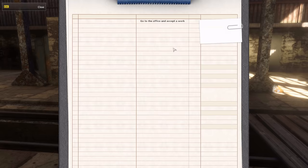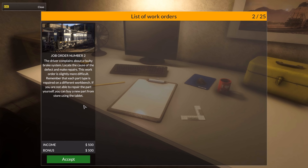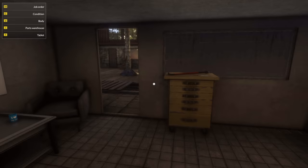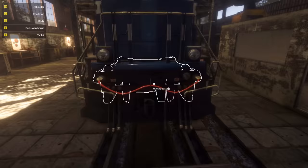Alright, so next job order. Let's see — go to the office and accept a work. Job order number two: the driver complains about a faulty brake system. Locate the cause of the defect and make repairs. This work order is slightly more difficult. Remember that each part type is repaired on a different workbench. If you're not able to repair the part yourself, you can buy a new part from the store using the tablet.